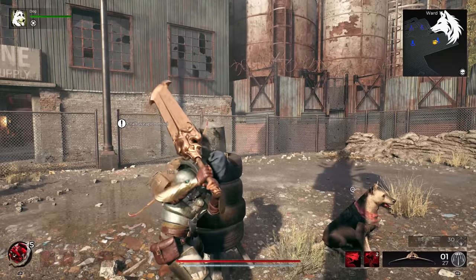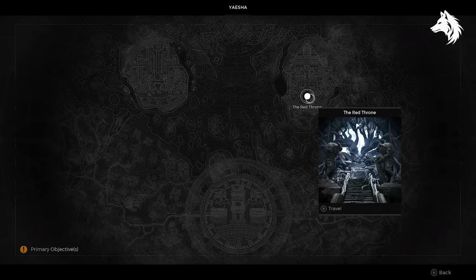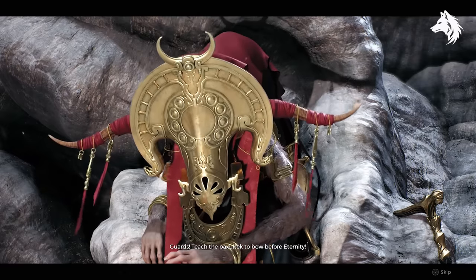First the Royal Broadsword. This is super easy to get as it's in the very first area of Yaesha, the Red Throne. In the throne room talk with the people and if you keep disagreeing with them you will antagonize them enough to start attacking you.